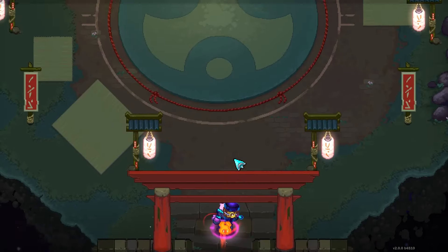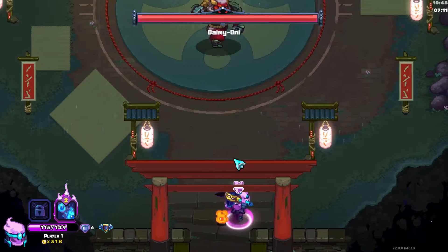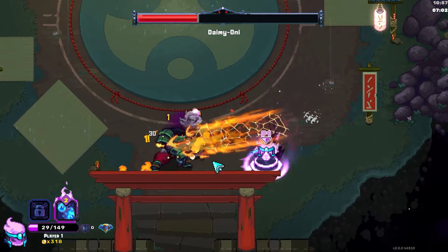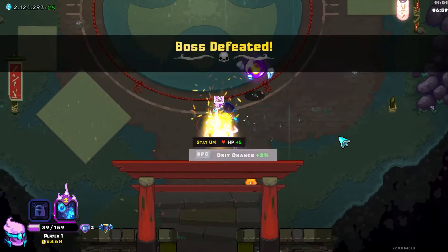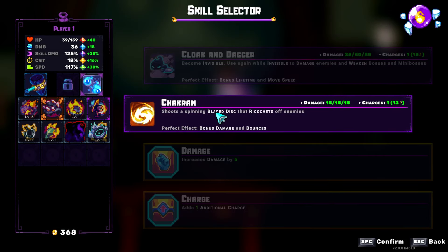I worded that really badly, let me reword it. Bone Plates gives you armor whenever you defeat an enemy, and this Relic is: whenever you defeat an enemy with armor, you heal one. So maybe if you have Bone Plates and that Relic - does it proc the armor gain before the heal? Or does it proc the heal before the armor gain? Or is it simultaneous, therefore there is no benefit? That I do not know. It would be a good thing to test. We're gonna take Chakram.